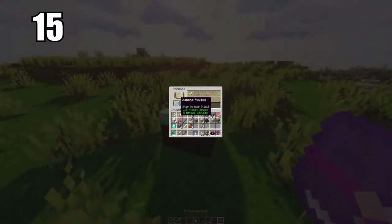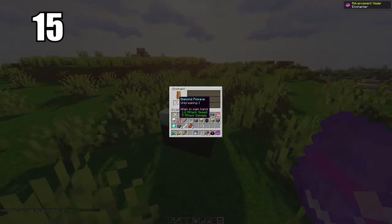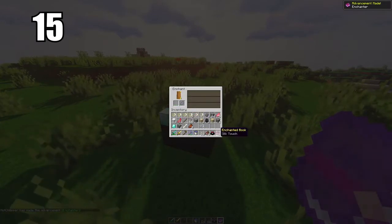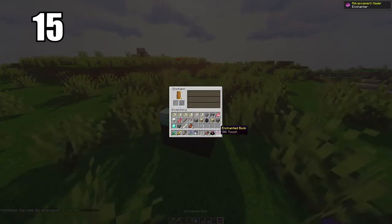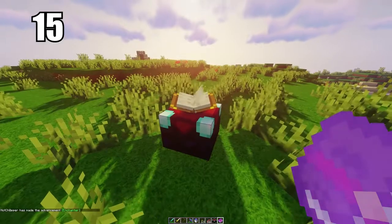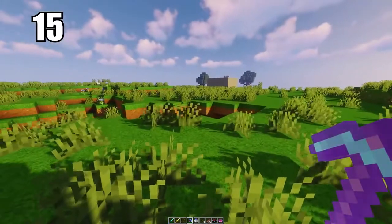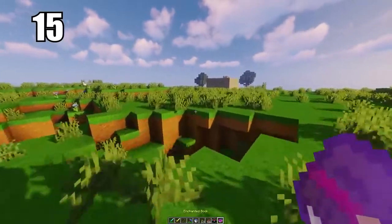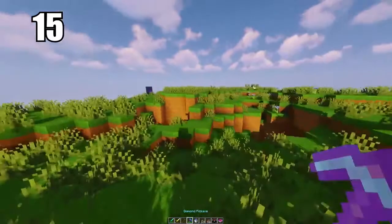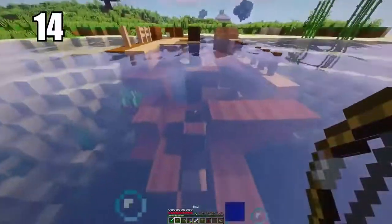Tip number 15: when getting familiar with enchantments, there's one called Silk Touch you might really like. It allows you to mine an exact block without breaking it. For example, you can use a Silk Touch pickaxe to mine a piece of glass without shattering it — whereas a regular tool would break the glass. You can use Silk Touch to actually mine the block itself, and this works for anything in the game.